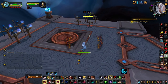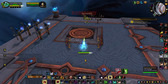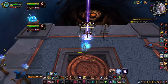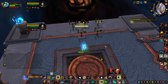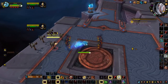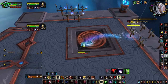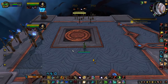There are also times where you might just open up Rake, Thrash, whatever — just try to get bleeds up if you know you're going to get CC'd instantly. Then you're not committed to Berserk, Fury of Elune, or Feral Frenzy, and you can save those for the next go when the next opportunity arises. Now on to your general rotation and just what's important to focus on as a Feral Druid in Arena and PvP.